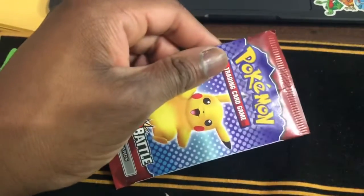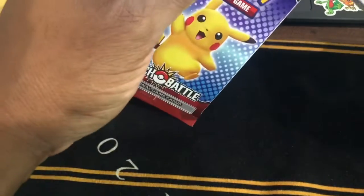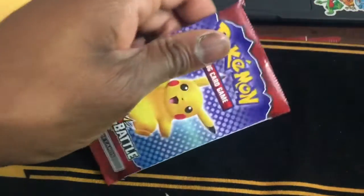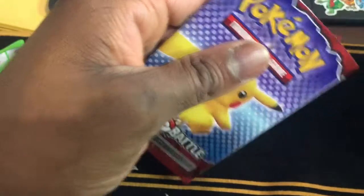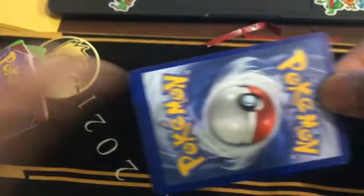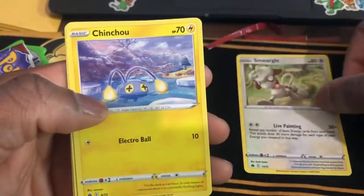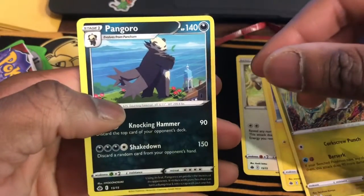Alright, let's see what we got. Pokémon is so valuable. There you go — you get four additional cards. So you get Smurgo, Chinchow, Dronpa, and Pangoro.